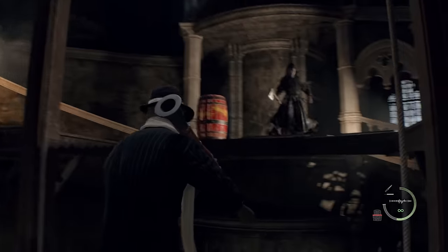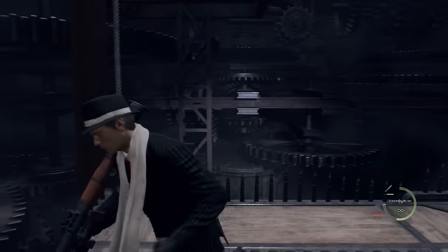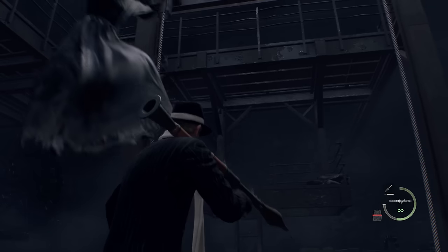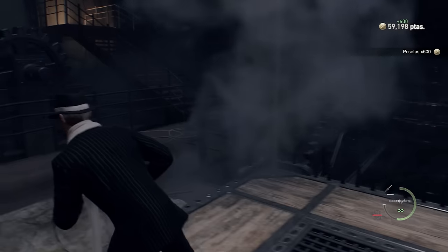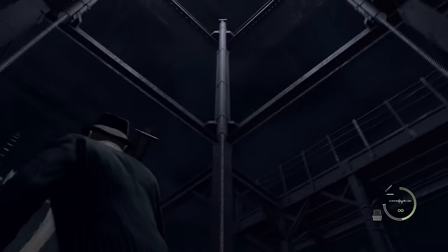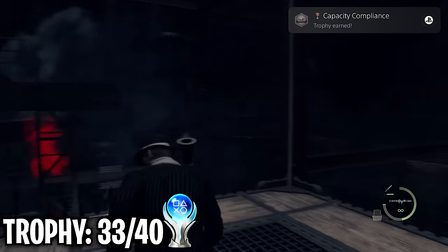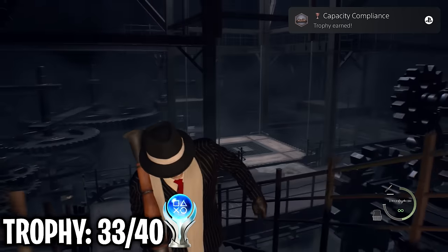For this next missable trophy, I had to ride the elevator without any enemies jumping on. This was giving me trouble in my first playthrough. I cleared the enemies, kept watch, and spotted one sneaking up at the last second — got her out of there. 'Capacity Compliance' trophy earned.